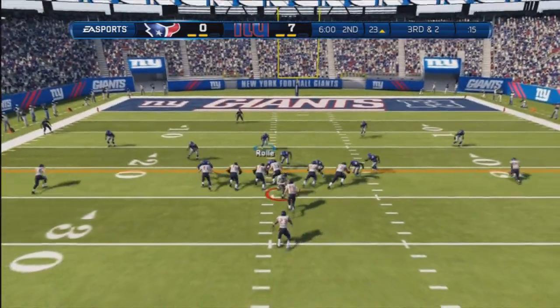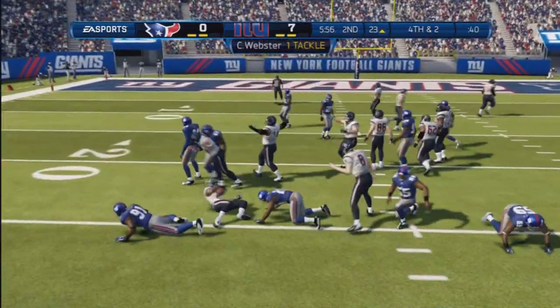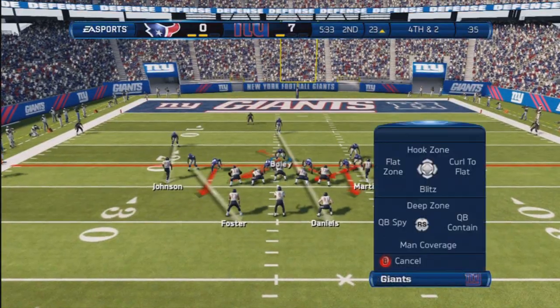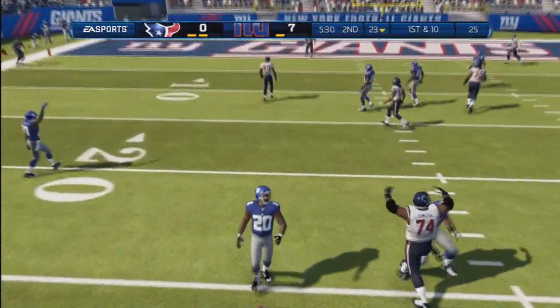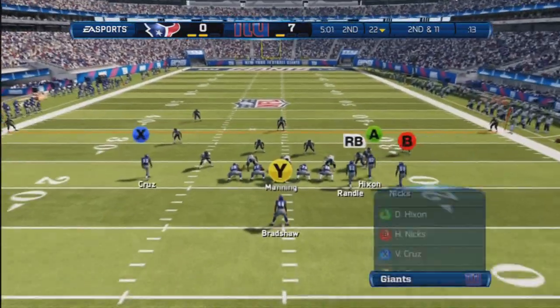Right here I'm gonna go ahead and set up my run stopper, manually get the free safety over the top. This is actually the Overstorm Brave out of the nickel — shift my line to the right, crash the D-line up, blitz both defensive ends, put my middle guy right here to guard. As you can see here everybody's man to man. He tried to throw a quick pass, nowhere to go — let's go, get back on offense.